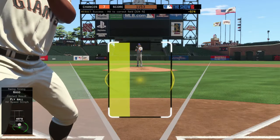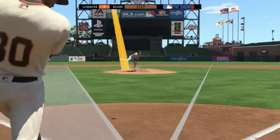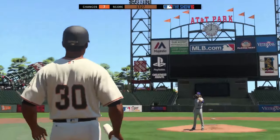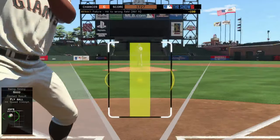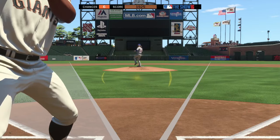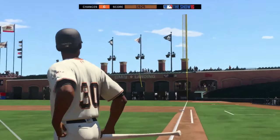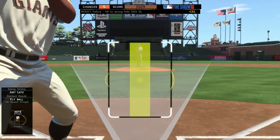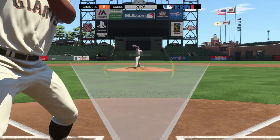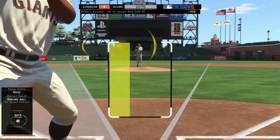So Orlando Cepeda is a guy that has great contact and great power, but you can't just base it on the player alone. You have to base it on the difficulty you're playing on and the pitcher you're facing. For Hall of Fame, personally I would just use normal swing. And as you see I'm hitting the ball pretty well. Next we're going to use Mike Schmidt and I will show you the key differences.